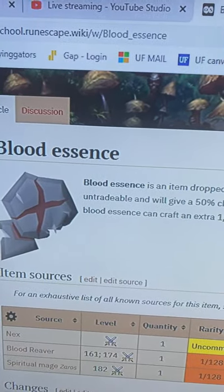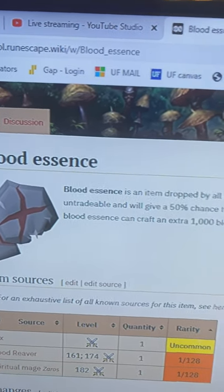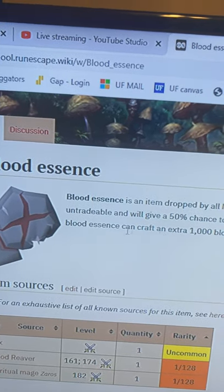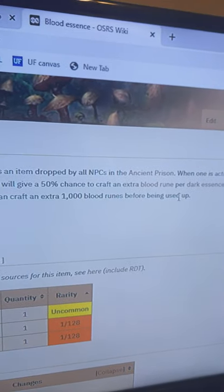Another drop that we've been getting is the Blood Essence. When activated, it becomes untradeable and it gives a 50% chance to craft an extra Blood Rune per Dark Essence Fragment. Each Blood Essence can craft up to an extra 1000 Blood Runes before being used up.